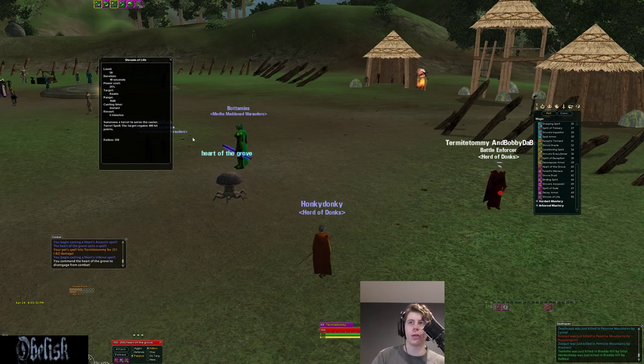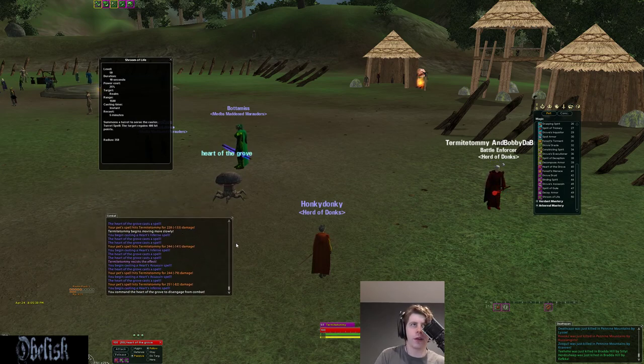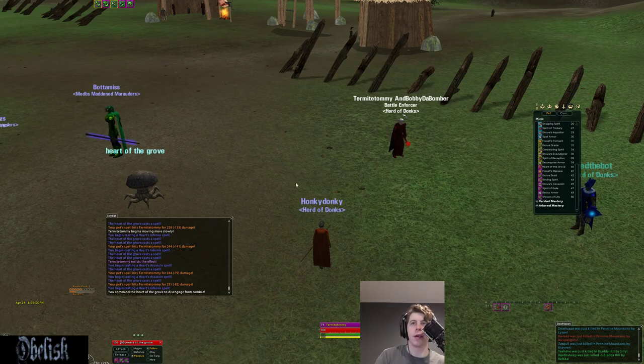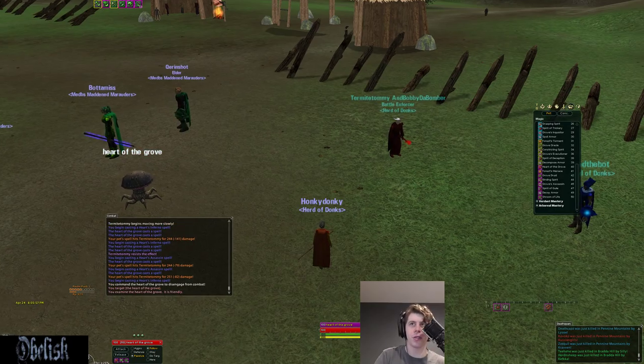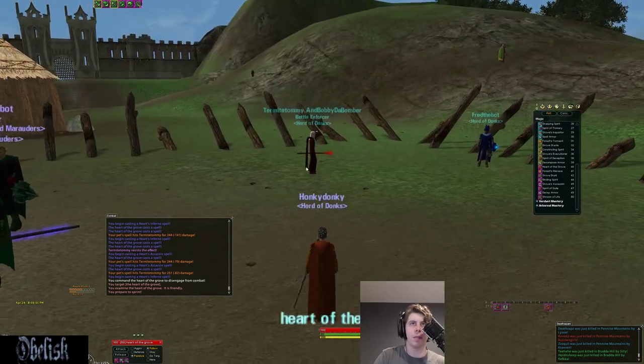The ARB pet just nukes — it doesn't do any snaring. Whereas the Heart of the Grove nukes pretty hard too: 273, 289. The Creeping pet is a bit better because of the snare nuke — a lot more utility. The ARB pet just sits there and nukes. This is a controllable pet that follows you around, not a ground target pet, so you can buff it and all that good stuff.